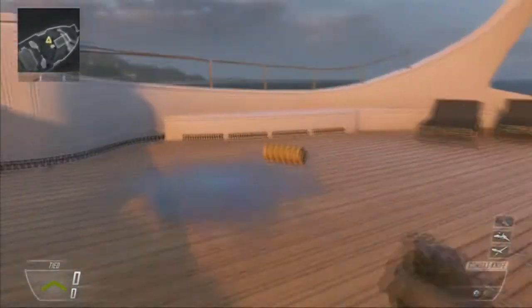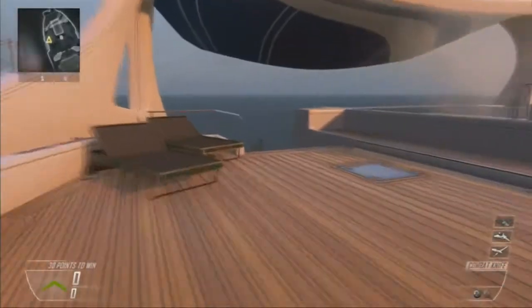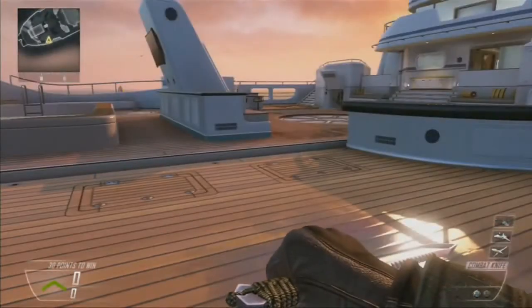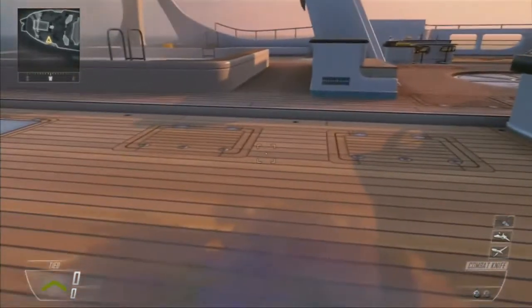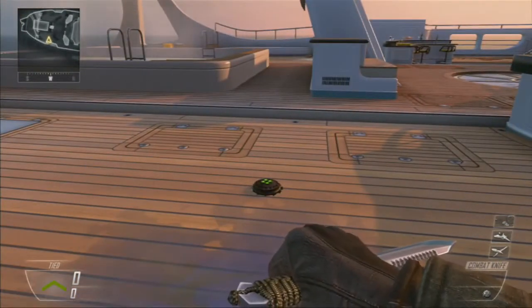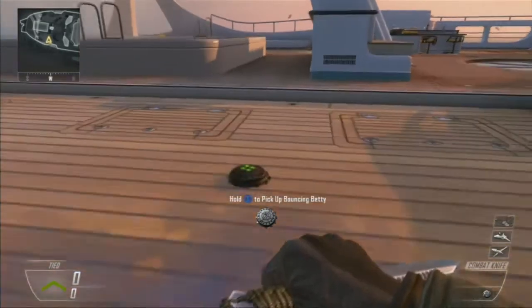Once that's done, you're going to run over here and just lie down — don't dive — then knife this pillow, or whatever you want to call it, cylinder-looking weird thing, and then come over here quickly, hold RB for as long as you can, and then let your Bouncing Betty go on the ground. And there you go, that's how you use a Bouncing Betty in Black Ops on the map Hijack.